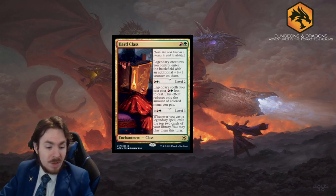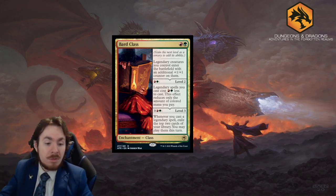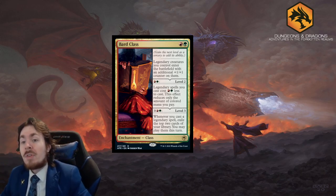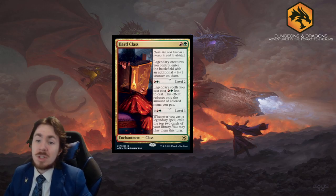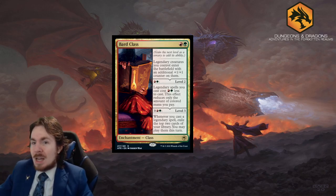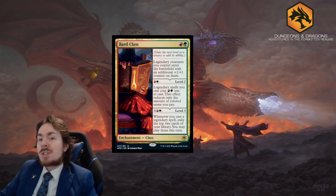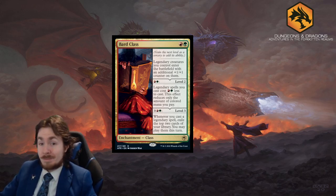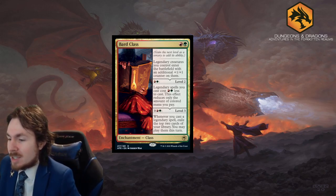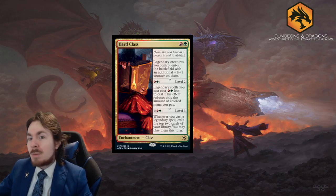For the first spell you cast - if you would regularly play something that costs green, red, and X, you just do this instead and it reduces the cost. That's quite nice. And for the last ability at level three, you pay five. Whenever you cast a legendary spell, exile the top two cards of your library. You may play them this turn. Just as many bards are in D&D 5e, this card is a house.